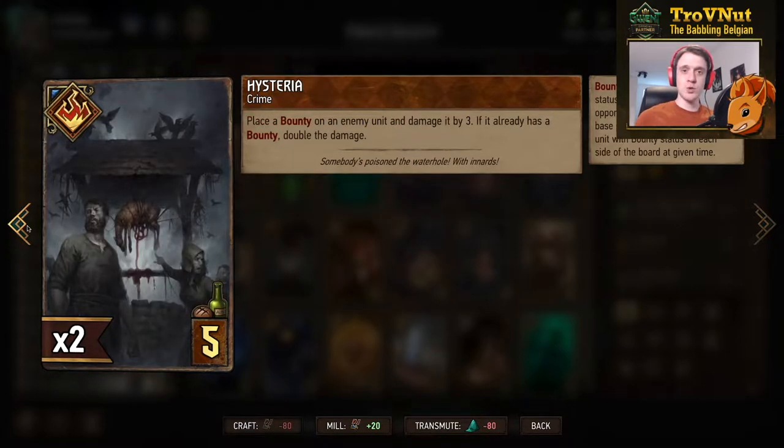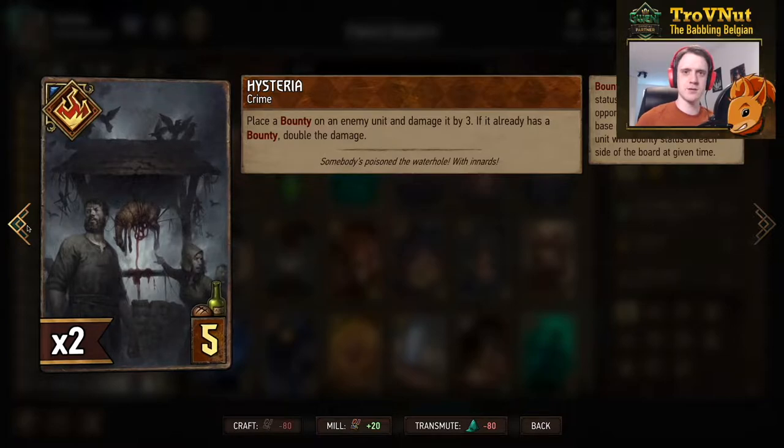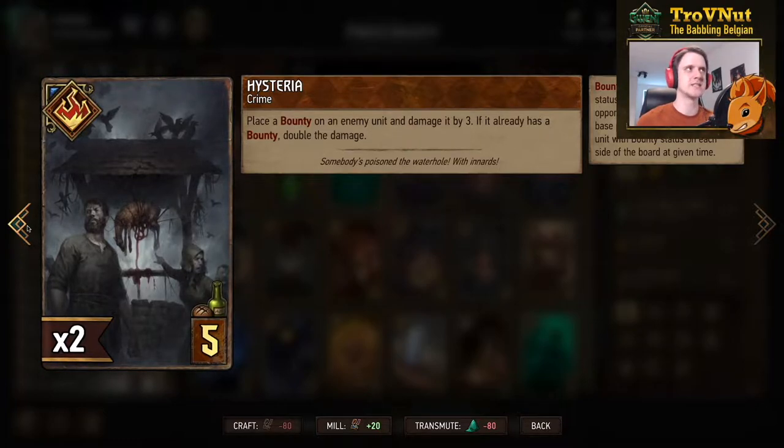Hysteria is a new crime card for 5 provisions that lets you place a bounty on an enemy unit and damage it by 3, or if that unit already has bounty, you damage it by 6 instead. Really good flexibility — either apply a bounty and deal some damage, or deal huge damage if a bounty already exists. Especially handy when you don't have a damage dealer on the board.